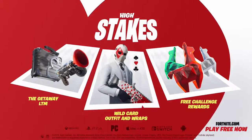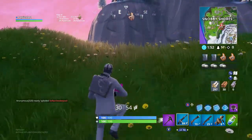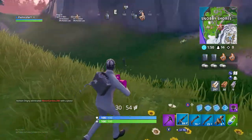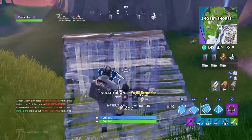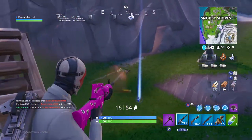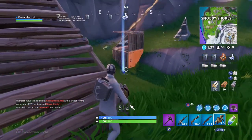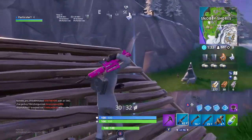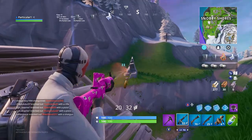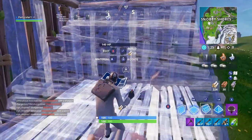So basically there are these special supply drops that land all throughout the map. I think there are like four, and they each contain a llama jewel. You have to go get it out of the supply drop and then bring it to one of these vans that are floating on the map — I think there are three vans. You do have to build up to them, so it's pretty risky because people will try to shoot you down. Once you deliver the jewel to the van, you win the game. Sounds pretty easy, but when you have the jewel, you're a target — everyone else can see where you are.